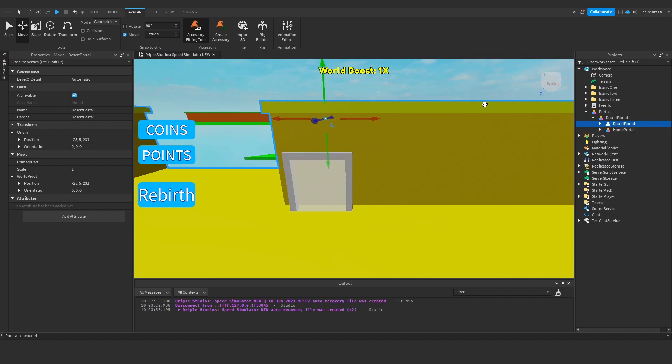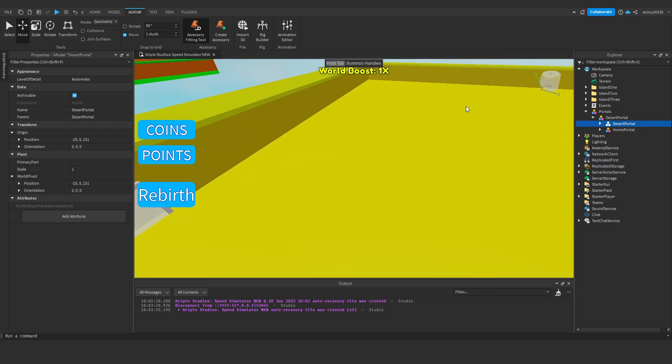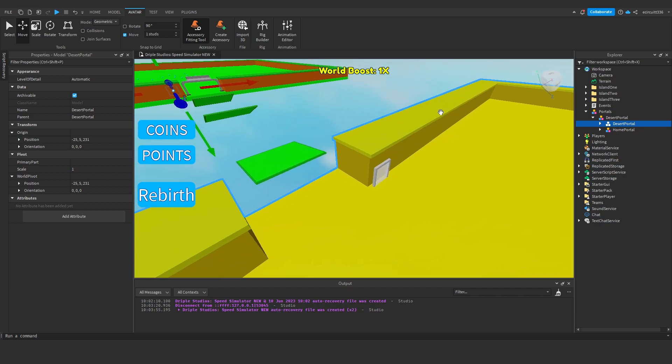I'm going to grab these two, group them, rename it to 'desert portal' again, then group it again and rename this to 'portals'. So now what we will have is a group called 'portals', with a model inside called 'desert portal', with two models inside: 'desert portal' and 'home portal'. Of course it may not be called desert portal for you — you may not have a desert.